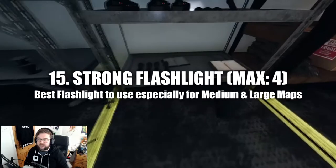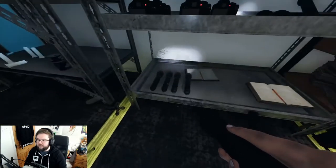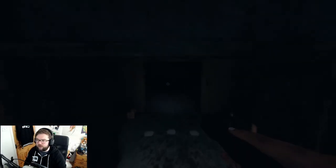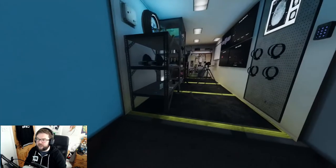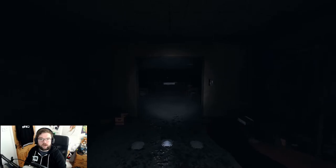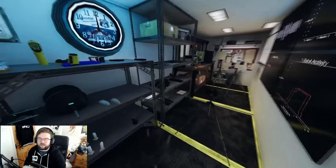Up next is the strong flashlight, located on the right-hand shelf - there are four of them. Compared to the normal flashlight, it lights up significantly more area. It's very good on larger maps. They cost about 50 dollars - always invest in one to look after yourself.